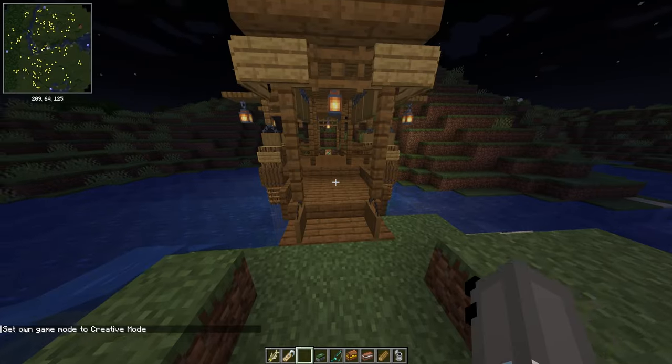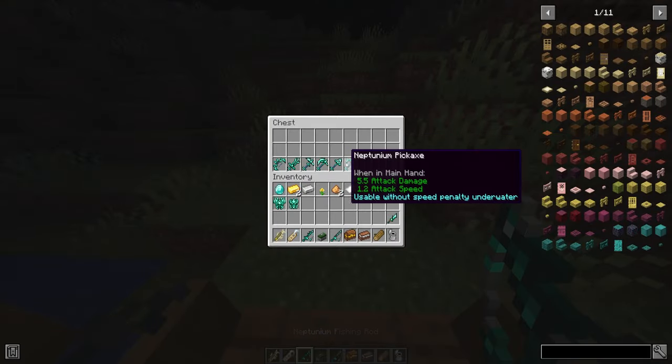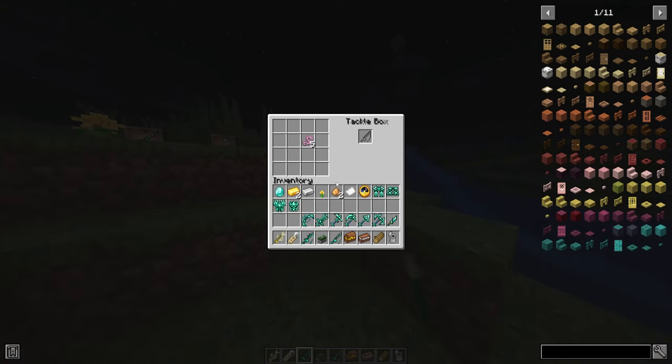That pretty much wraps up the armor. If we get the Neptune fishing rod, the knife, and the rest of the tools — the fishing rod, if you shift right-click, means fish are more likely to bite, so it's basically just more powerful than the other fishing rods. I'm going to go ahead and kit out this fishing rod and I'll be right back.